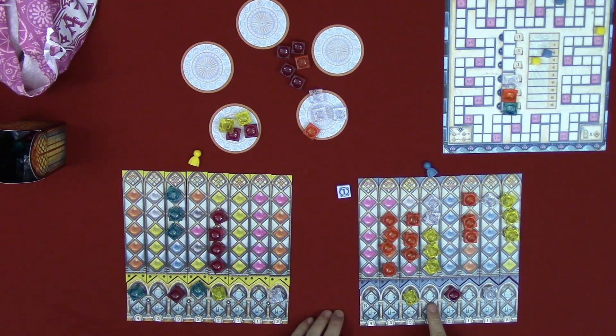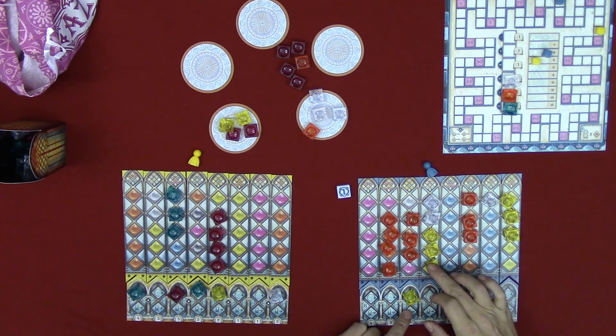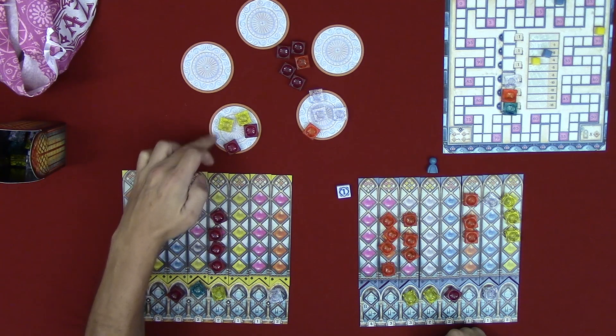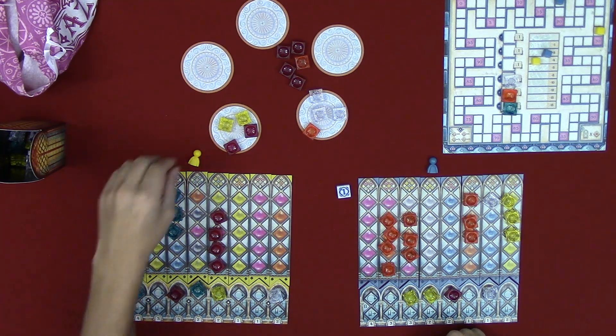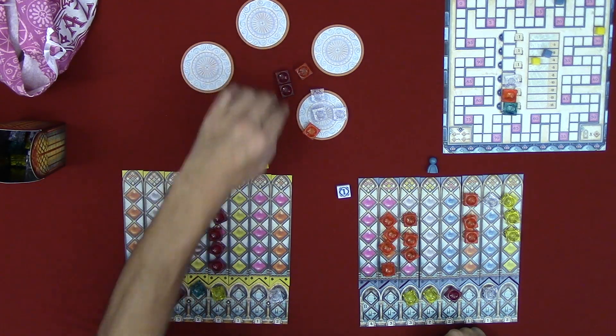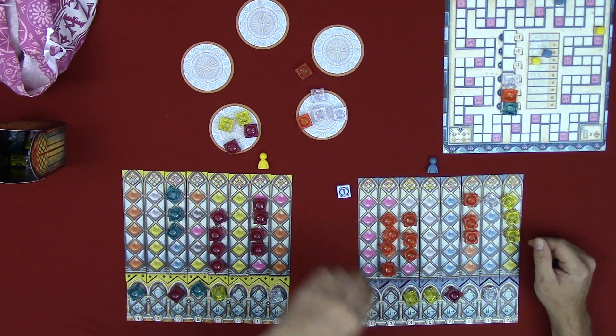I get two points for the bonus and five points for scoring — two, four, five. Jen takes tiles from the center, then it comes back to me. I grab all the clear tiles. Jen grabs two orange. Back to me — I grab two clear and finish a tile. No additional scoring, but two points. I choose yellow for the palace tile, discard the rest, and flip it over.